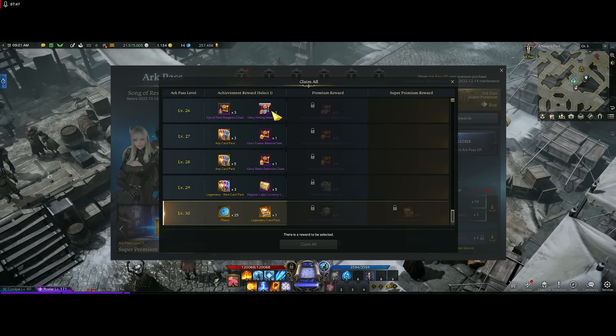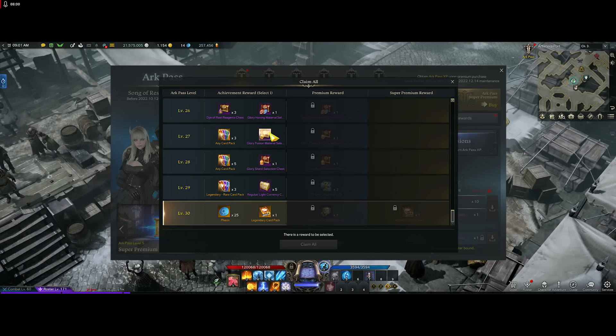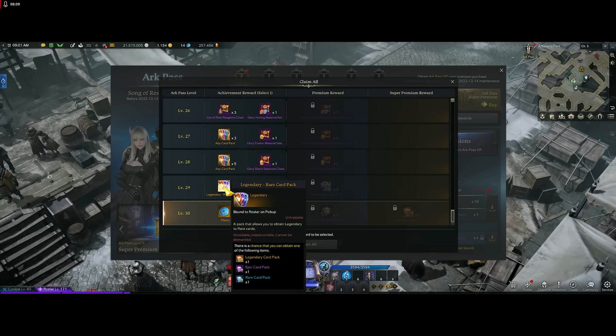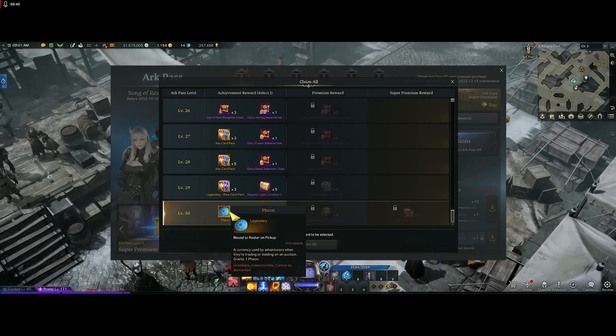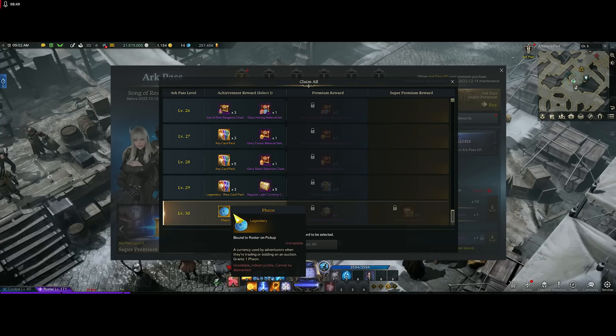For the last five levels, there's more dye — all in all about 90 dye total from this pass, which I really like. Then it's Aureus fusion materials or any card packs; I'm going with fusion materials since card packs have too much RNG for my taste. Another choice is any card packs or life shards — going with the life shards. Then there's a tough one: 500,000 silver or a legendary-to-rare card pack with roughly an 8% legendary chance. I'm undecided on that one — let me know what you think in the comments.